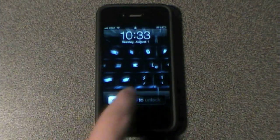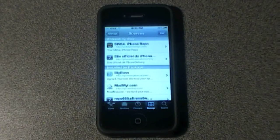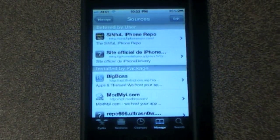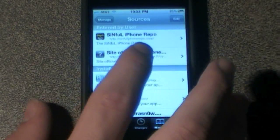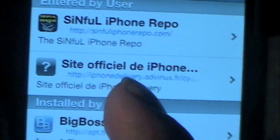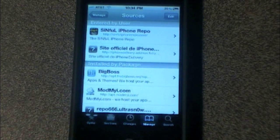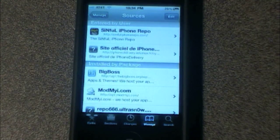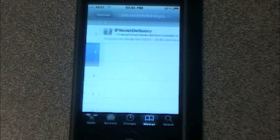So what you want to do is slide to unlock. I'm already in Cydia, but you want to go ahead and open up Cydia. I will zoom in for you guys. You want to add this repo right here — you can't really see it, it's the one right here. It's a French repo called site official the iPhone, so I have no idea how to pronounce that, but the repo will be in the description in the bottom bar, so you don't have to worry about that.